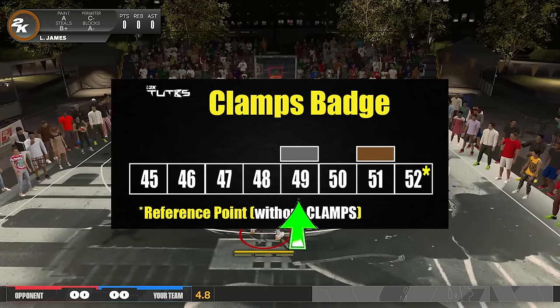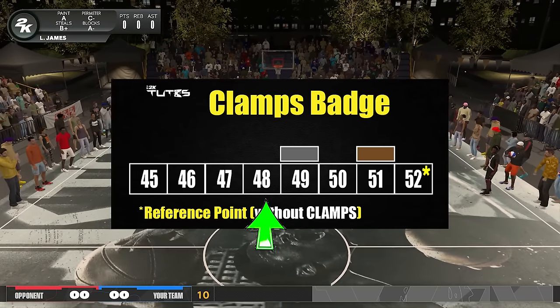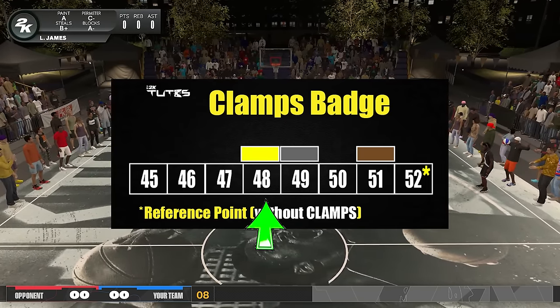For Gold, I tried it with 48 and there was a cutoff, but when I dropped it to 47 Ja was able to blow by. So it means Gold is only plus four.